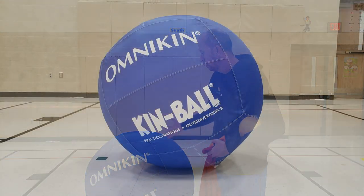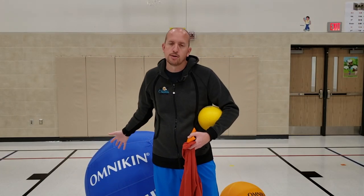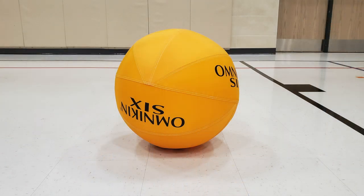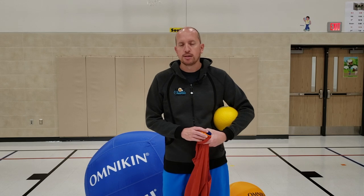They stay inside their spaceship and they're throwing objects at the asteroids. The asteroids we have are the big Omnican ball, worth three points because it's harder to move, and the Omnican six ball, worth one point — it's very easy to move when throwing the objects.